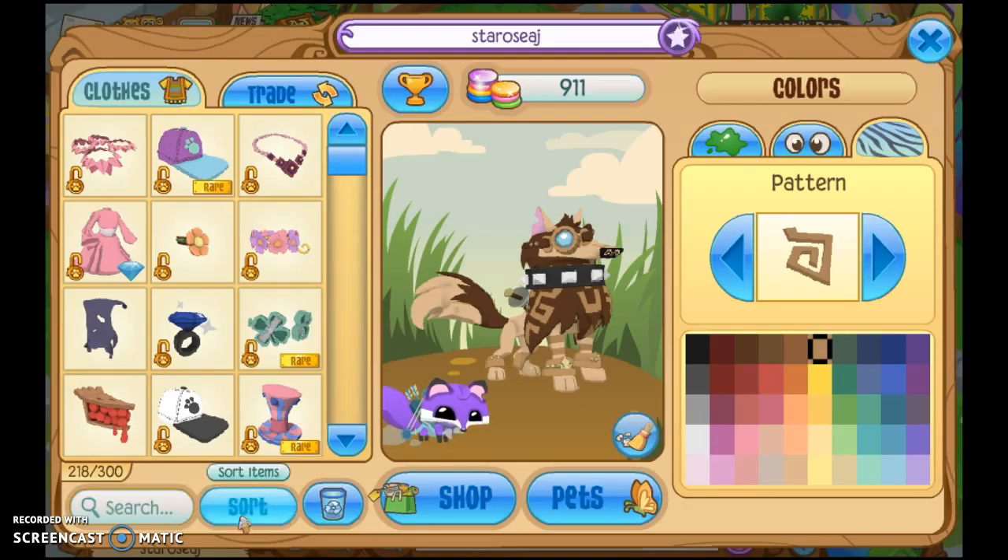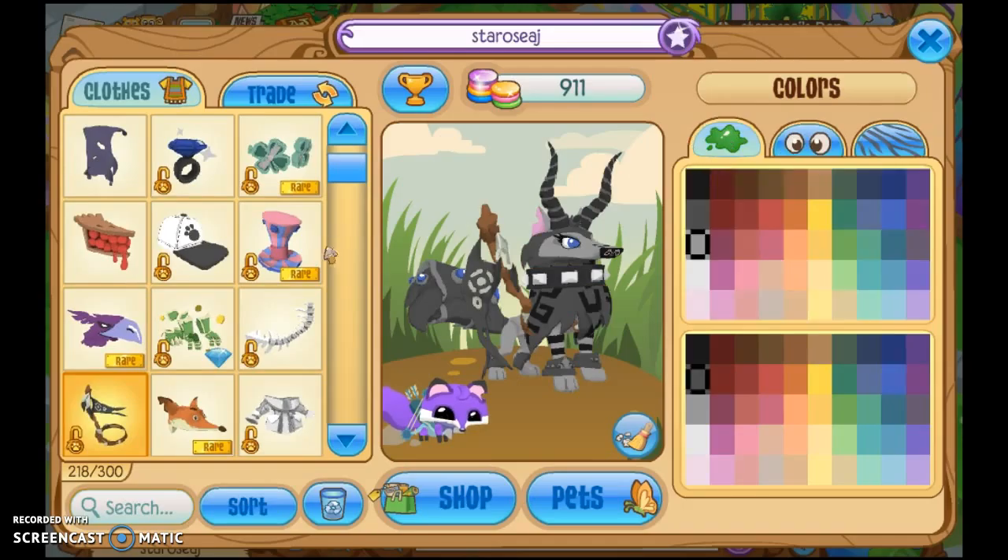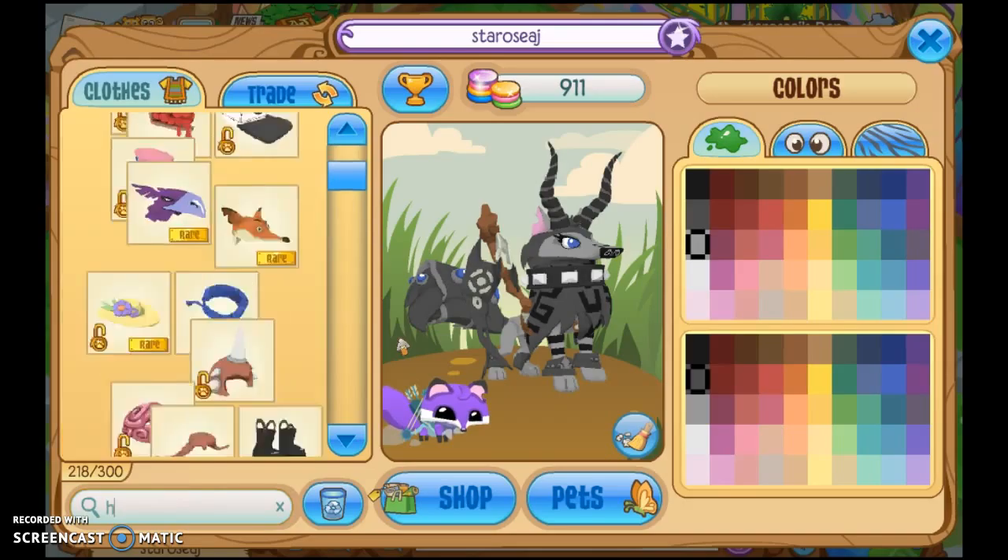On to the next one — that would be grey. That shouldn't be too hard. Okay so here is the grey outfit. It wasn't actually that hard, I thought it would be harder. I don't have very many grey items — they must be black. But yeah, let's get into it.